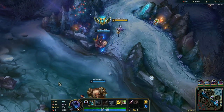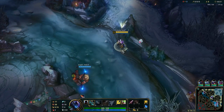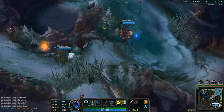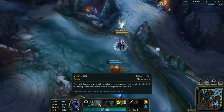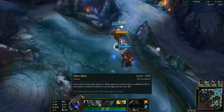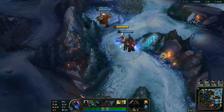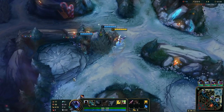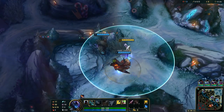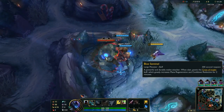Q really helps in lane while trading. Also when being close to a wall, you can skip most of the animation. W means every third attack or ability against an enemy deals an additional percentage of the enemy's maximum health as true damage. This is why Vayne is so good at shredding tanks, and it makes her a late game monster.